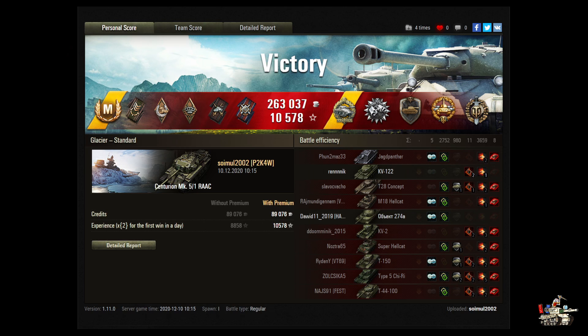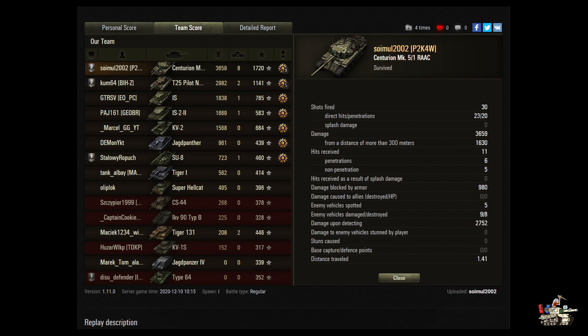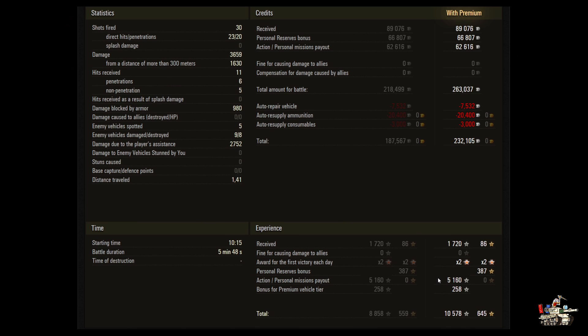Wow, that game went fast. I thought for sure you had that Chiree on that one shot, but it must have bounced. You got an Ace Tanker, Spotter, Hand of God, Bruiser, Duelist, Fire for Effect, a Radley Walters medal, Patrol Duty, Steel Wall, High Caliber, and Top Gun. Just an extraordinary game. 263,037 credits, 10,578 experience, 3,659 damage, 8 kills for a base XP of 1,720. 30 shots fired, 23 hit, 20 penetrated. 1,630 damage from 300 meters out, blocked 980, and spotted for 2,752. Those guys never stood a chance.